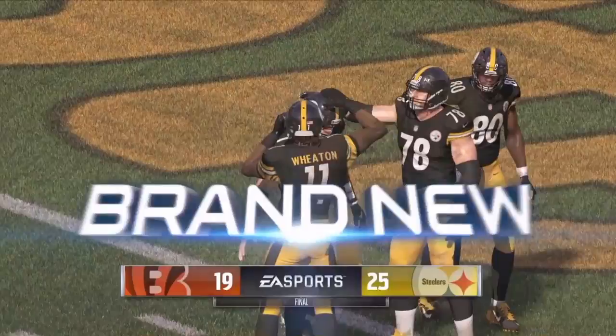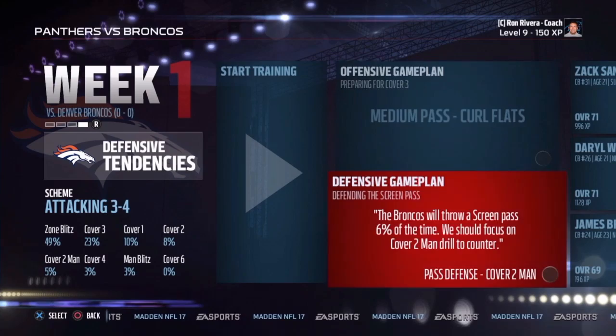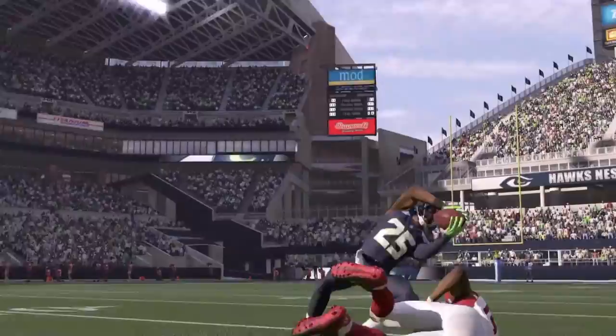Now that you have more control of the action on the field, we've added meaningful ways to game plan against your opponent. Carefully selected from your opponent's play call tendencies, install an offensive and defensive game plan that will help you shut down even the strongest of foes. Exploit Sherman's vaunted cover three, take out Rodgers' deep passing game, or swagger with your own run game.